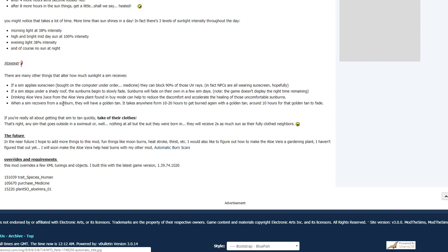You can also drink aloe vera juice from the aloe vera plant found in buy mode to reduce discomfort and accelerate healing. When a Sim recovers from a sunburn, they'll be left with a golden tan, and it takes 10 to 20 hours to get burned again with a golden tan. If you really want your Sim to tan quickly, take off their clothes — any Sim in a swimsuit or nothing at all receives two times as much sun as a fully clothed Sim.